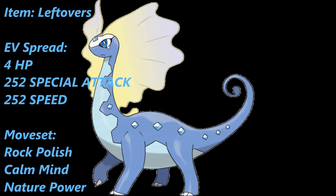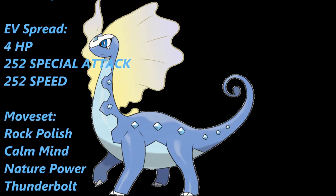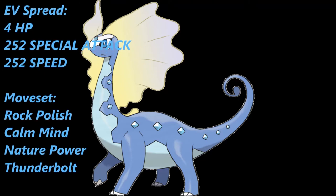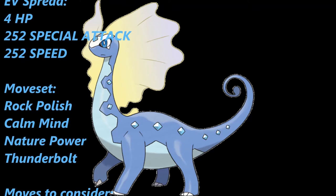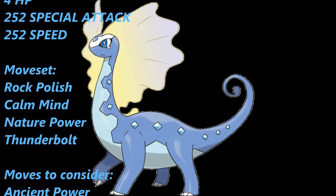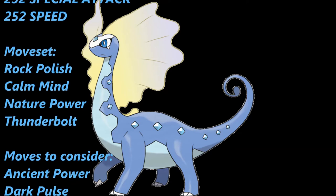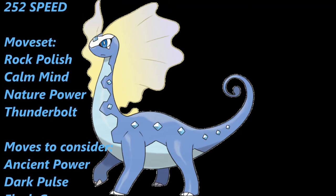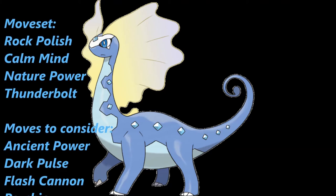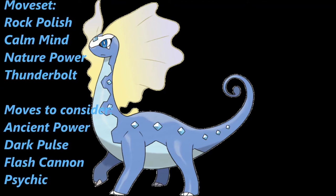The next move is Nature Power, a base 80 Normal type move. When playing over Wi-Fi it becomes Tri Attack, an 80 base power Normal move with a 20% chance to inflict Paralysis, Burn, or Freeze. With Refrigerate activating, it gets a 30% power boost and turns into an Ice type STAB move — making Nature Power actually better than Ice Beam in this situation. Next is Thunderbolt, giving the infamous Bolt-Beam combo resisted by very few Pokémon such as Lanturn and Magnezone. Empoleon actually gets hit for super effective damage by Thunderbolt.